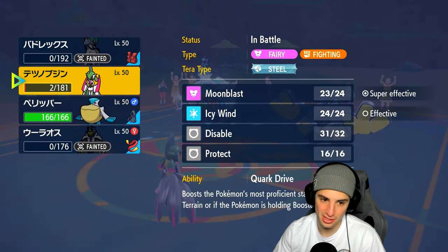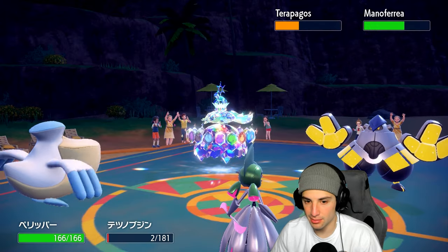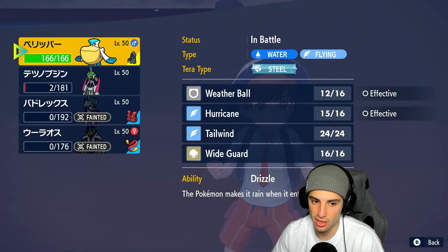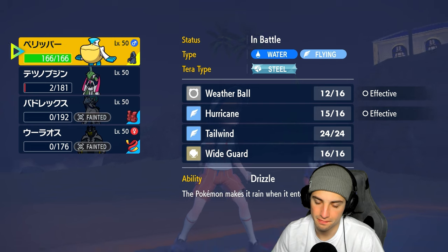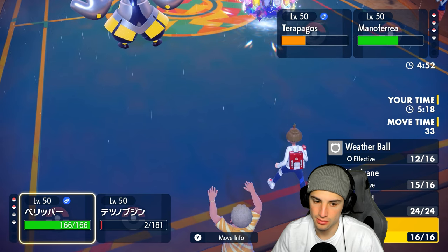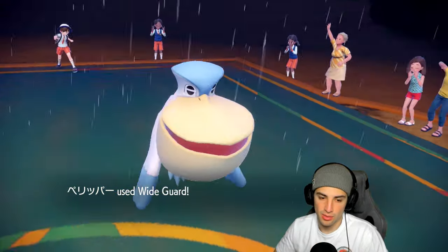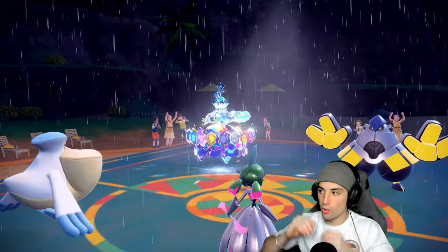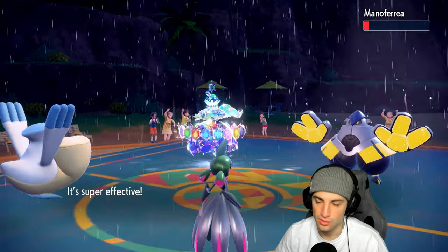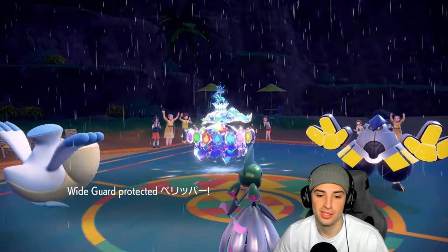I'm going to Moonblast and Wide Guard — hopefully they go for Tera Starstorm so Wide Guard blocks it. Moonblast into Terapagos. Wide Guard popped. Moon blast can KO? No — just bringing everybody down to red. That Tera Starstorm fires through and the stupid Berry keeps Iron Hands alive. That hurts — we really wanted this win. If we'd picked up that KO, I think we would've won this match with Light Screen gone.